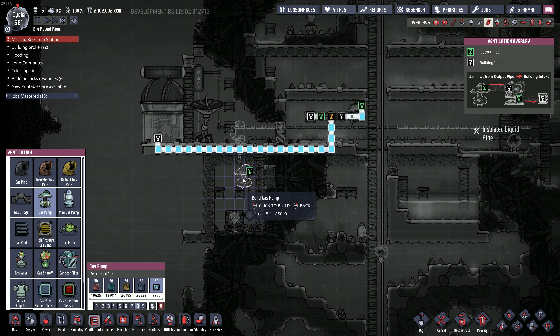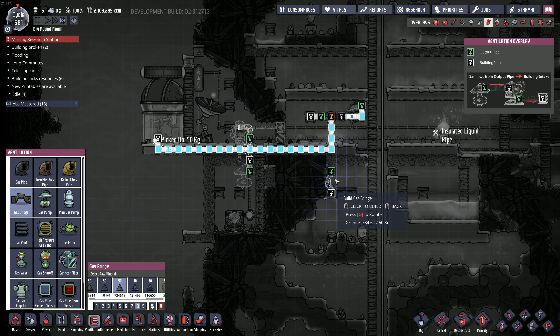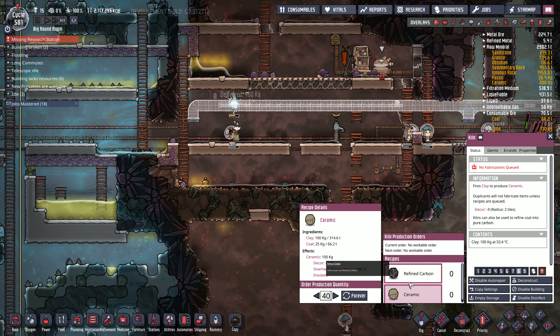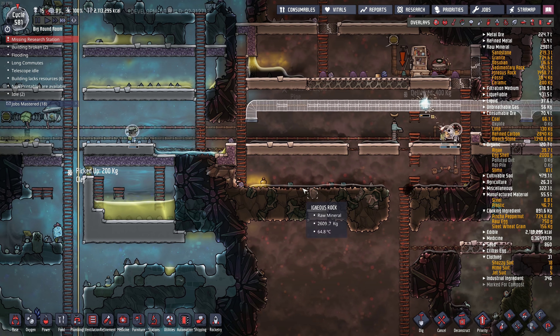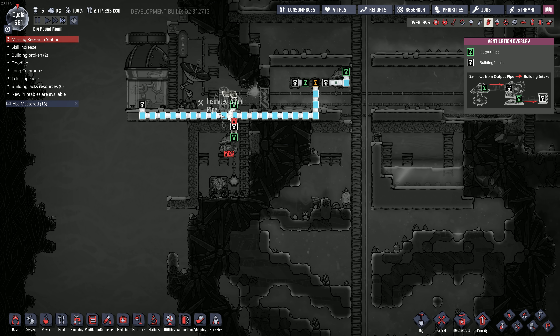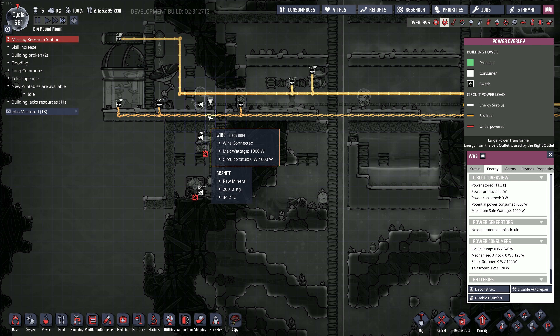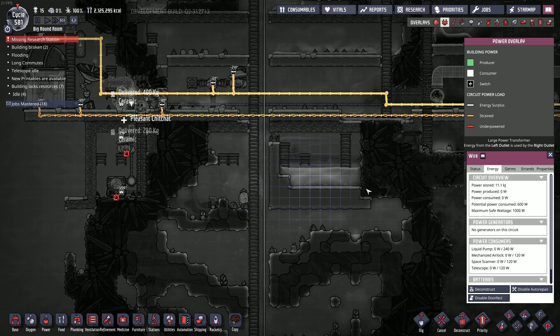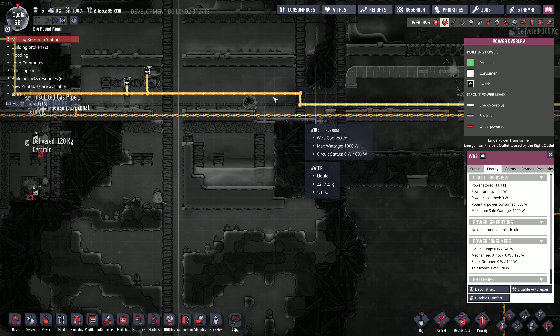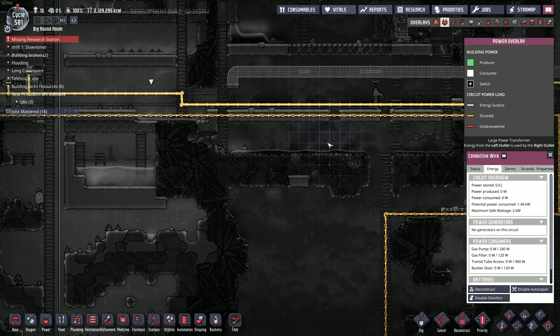How much ceramic do I have? I'm pretty much out. We'll have to make some more ceramic in the old kiln - make 40 of those. We could use bridges instead of a long gas pipe; that way we use less material, but it's kind of cheaty. How much power do we have here? 600. Maybe I'll make a whole new coal circuit just for this stuff.